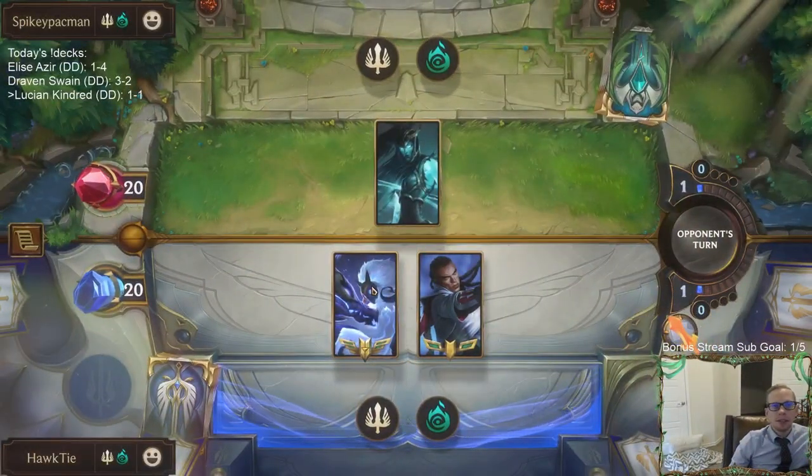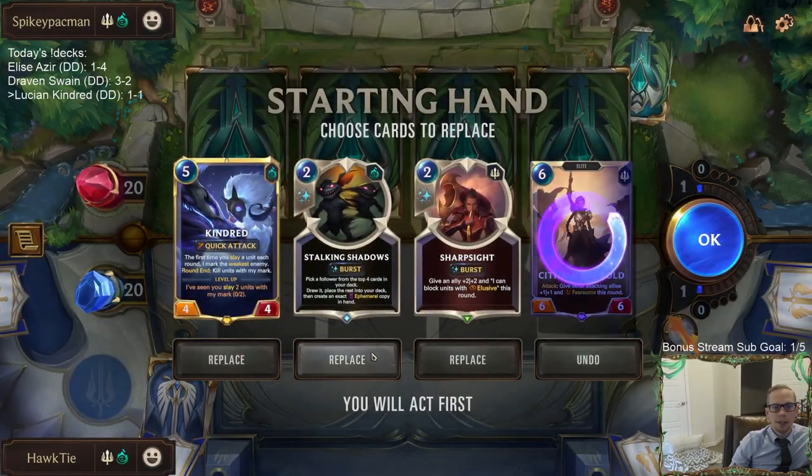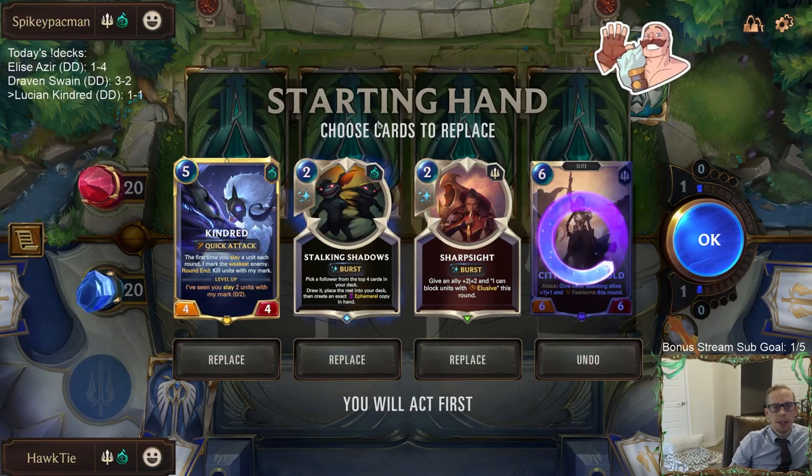Next matchup: Kalista — this is going to be a Cythria combo deck. We need to be kind of aggressive and get underneath Cythria. Kindred is nice too because we want to keep their board clear.